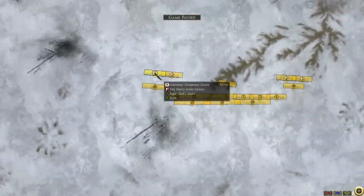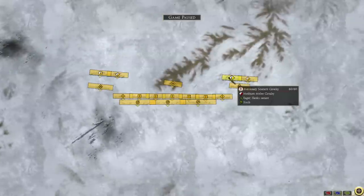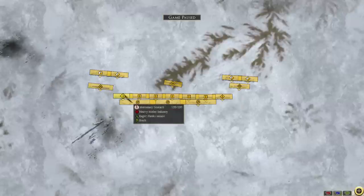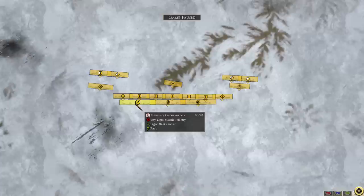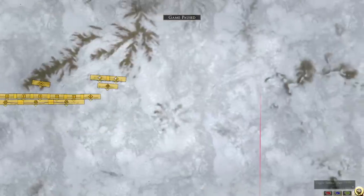My opponent has a Mercantile Companion Cav and a Carthaginian Cav. On his left flank he's got Mercantile Scutari Cavs — 2 of them. He has 1 General Bodyguard, Mercantile Scutari Cavs — 2 of them — and then Mercantile Scutari Cavs, 3 of them.